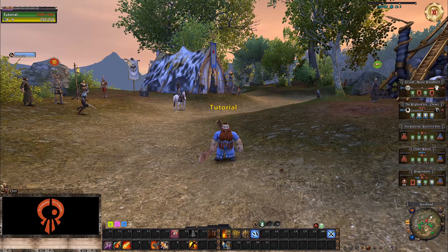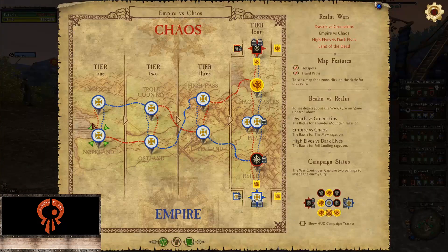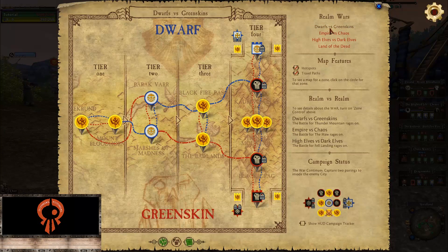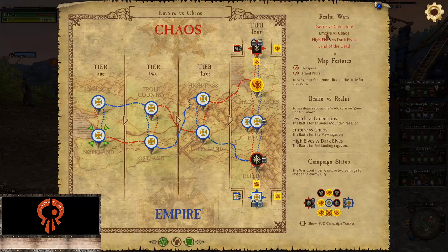Hello everybody and welcome to Warhammer Online Return of Reckoning, the private server. Today we're going to be looking at the campaign maps and the open RVR and how they work. The campaign maps — there are three of them: one for Dwarves and Greenskin, one for Empire and Chaos, one for High Elves and Dark Elves. We're going to start with the Empire one because I'm there. The top locations are usually the ones Order flies into, and the bottom ones are usually where Destruction flies into.